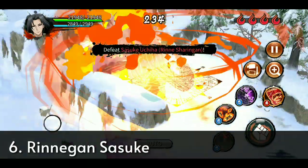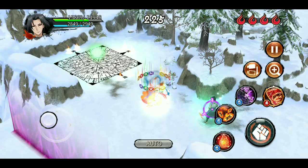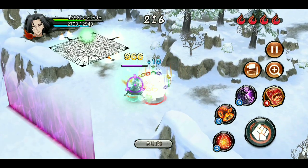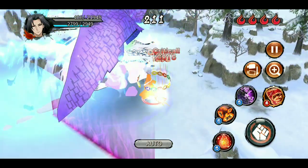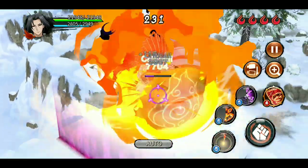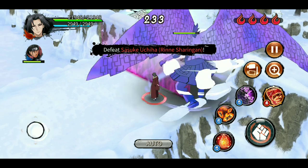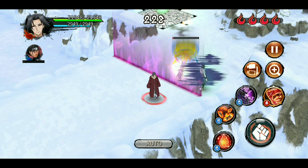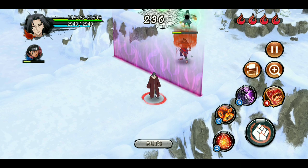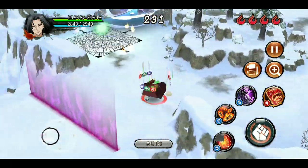At rank number 6 we have Rinnegan Sasuke. His combination of paralysis, defense debuff, evasion down, and slowed movement makes him a top-tier defender. He goes around the room with his Susano'o chidori and teleport, inflicting DOT damage and defense debuff. His Susano'o 4-star is an awesome iframe that inflicts paralysis, his defense debuff is a teleport that avoids attacks and hits from behind, and his 3-star pull jutsu inflicts slowed movement and evasion down. His ultimate is fast and leaves a damaging area.